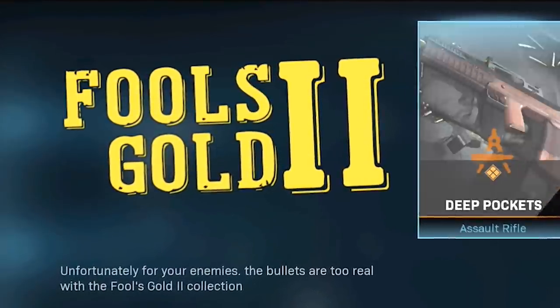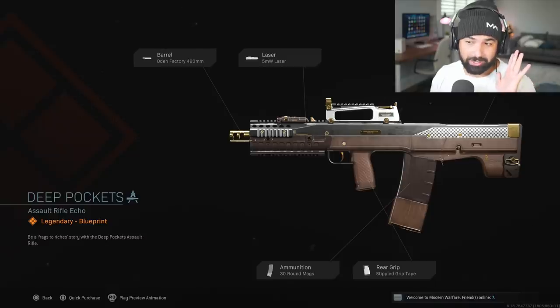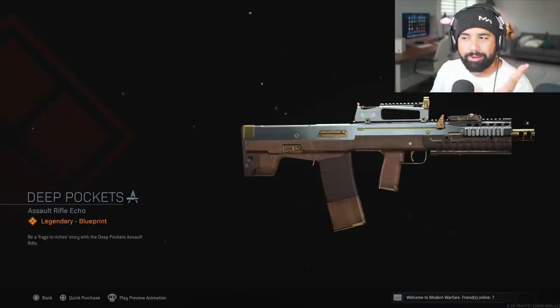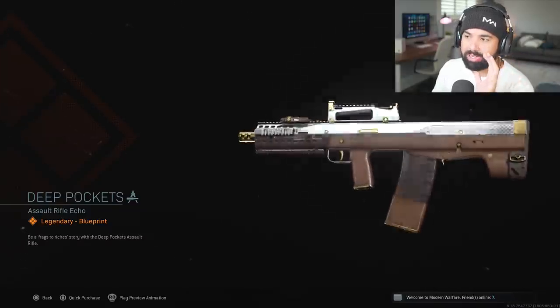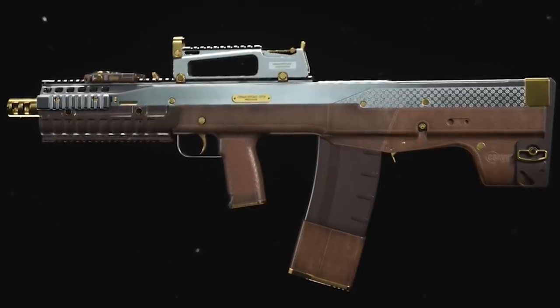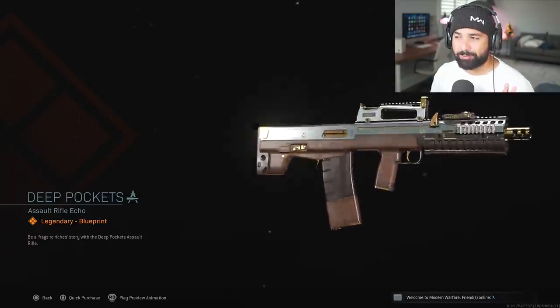Within this update, the store has also been updated and they've implemented Fool's Gold Mark 2, which includes the Deep Pockets Odin. This is possibly one of the best Odins — if not just generally one of the best looking camos in the game. It has a two-tone or three-tone look, with a little bit of gold camo mixing with platinum, then mixed in with a leather-type texture. This Deep Pockets camo looks like something straight out of Rainbow Six, which has really similar camos.